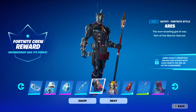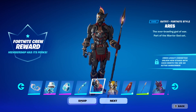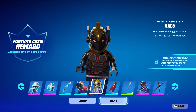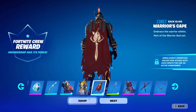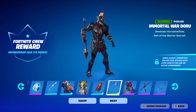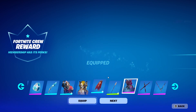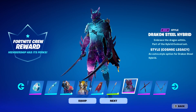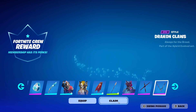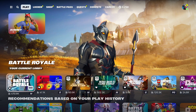Then we have the new Fortnite crew being Ares — he looks absolutely amazing. This is his new Lego style, looks pretty cool. He comes with the Warriors Take Battle and the Immortal War Daru. And finally, we have a Dragonsteel hybrid with Cosmic Legacy style, if you've had them for six months and have been in the crew the entire time. Those are all the crew stuff you should receive.